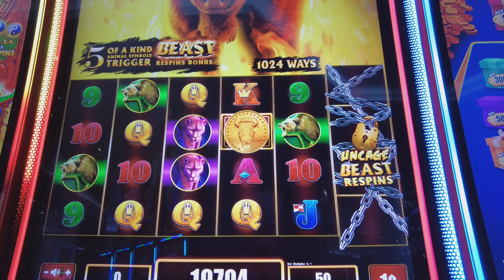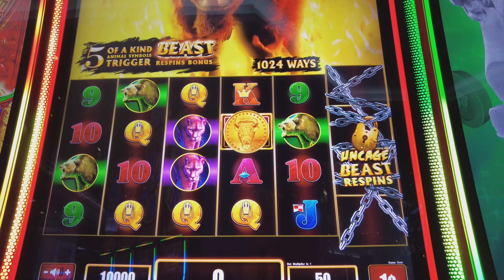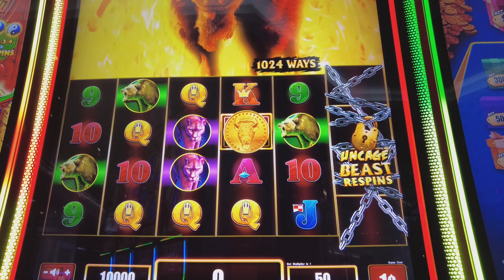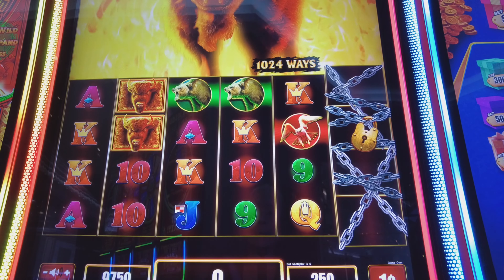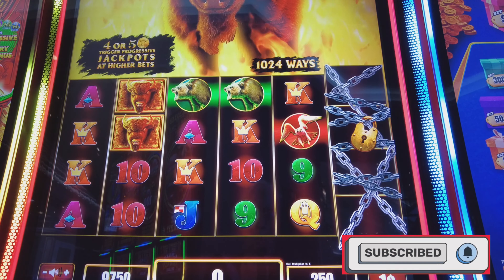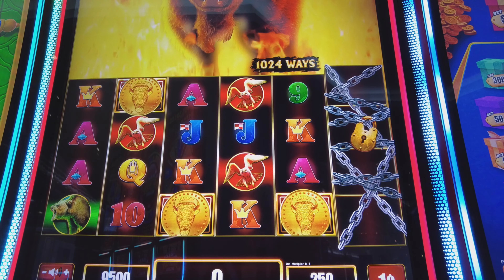We're going to put $100 in and see what we can do. There goes my $100. I guess we're on one cent denoms. Let's do 250 bets. What we're looking for is to get the buffalo or any animal straight across — they need to be in each row, or three coins. There we go.